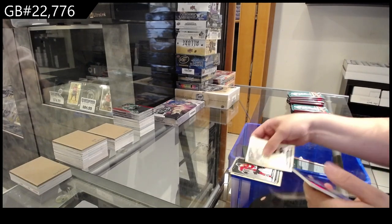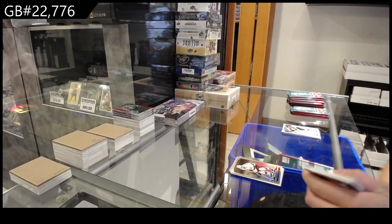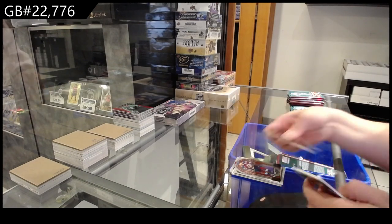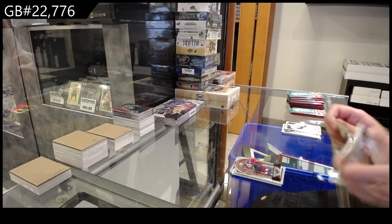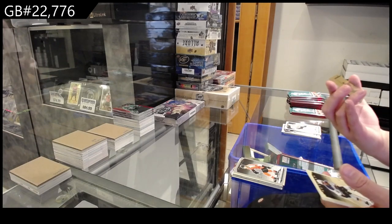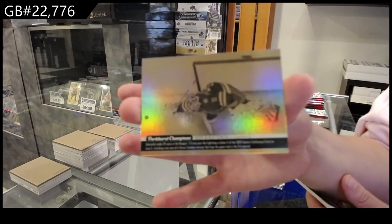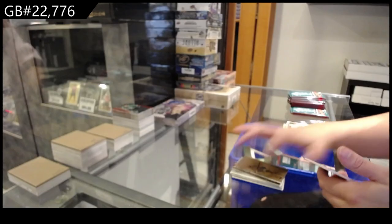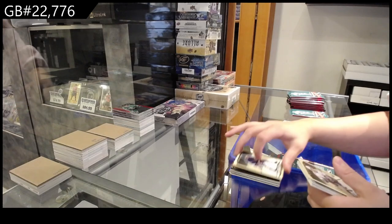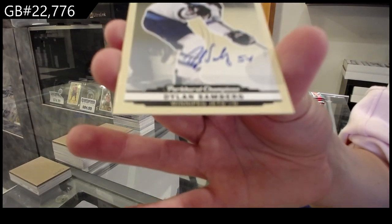Rookie for New Jersey of Riley Walsh. Silver for Chicago of Patrick Kane. And a Rainbow for Carolina of Sebastian Ajo. Rookie for Ottawa of Kostelik. Silver for Washington of Orlov. Jukebox Heroes for Colorado of McKinnon. Rookie for Pittsburgh of Houston. For Columbus Carson Meyer. Rookie Silver for Philly of Ratcliffe. And a Wire Photos Gold of Igor Shosturkin for the New York Rangers. Rookie for the Rangers of Braden Schneider. Silver for Edmonton of Zach Hyman. And a Rookie Autograph for the Winnipeg Jets of Dylan Sandberg.